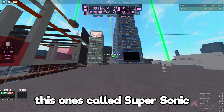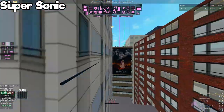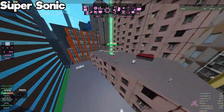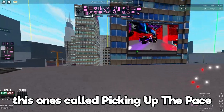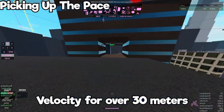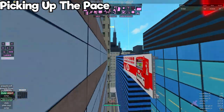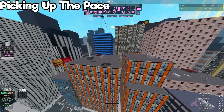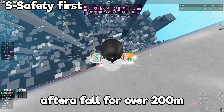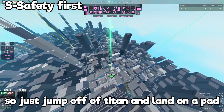This one's called Speed Spindle — you have to travel 76 meters in under five seconds. This one's called Supersonic — you have to travel 150 meters in under five seconds. This one's called Picking Up the Pace — you have to hold 100 horizontal velocity for over 30 meters. This one's called Safety First — you have to land on a pad after a fall of over 200 meters, so just jump off of Titan and then land on a pad.